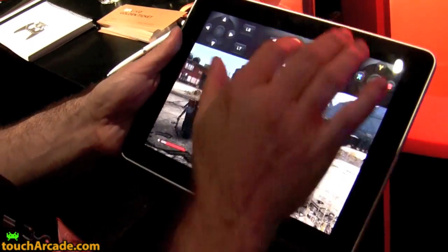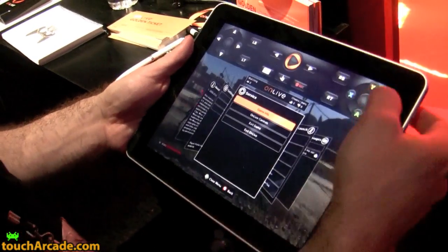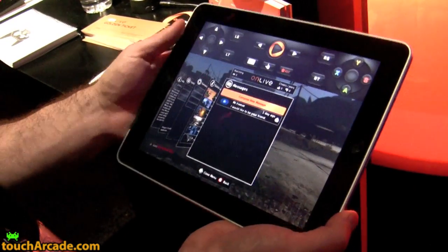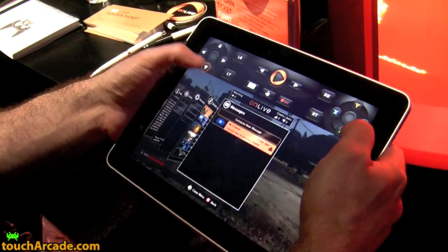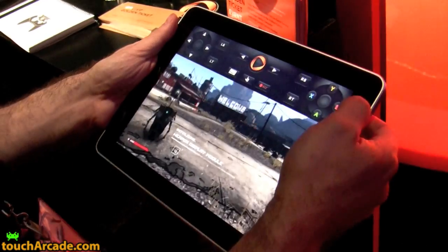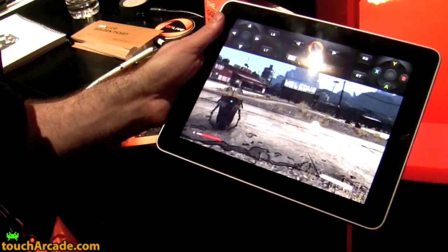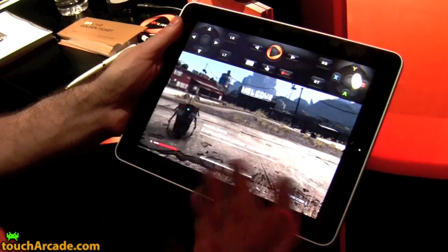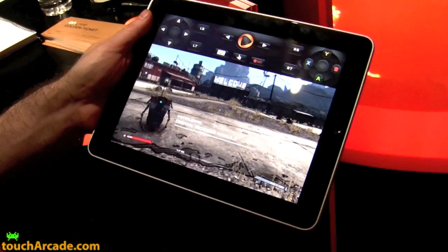I can bring up the overlay here. You can do messaging the same way. This guy sent me a friend request — I'll just go down and friend him. And again, this is the same experience I'm going to have if I use my same login on a PC, a Mac, or when the microconsole comes out — the exact same thing. Obviously the controls will be a little different.